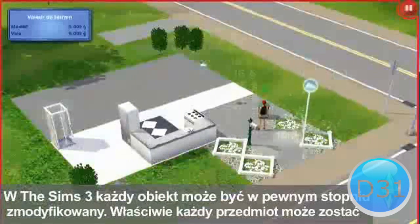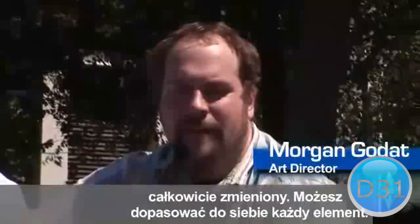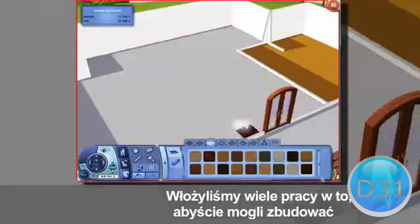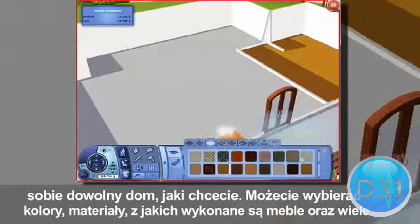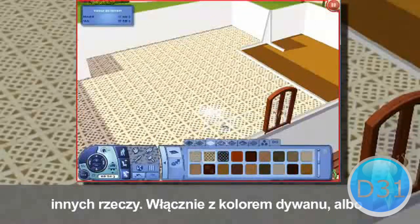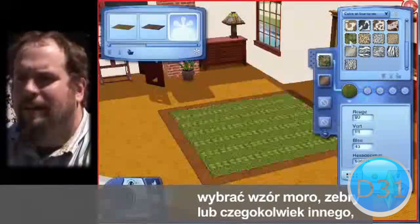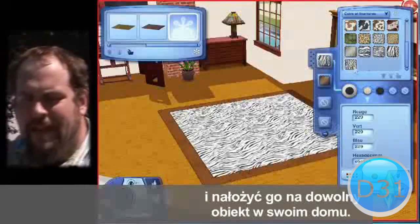In The Sims 3, almost every object can be customized fully. You'll be able to match anything you want to anything else in your house. A lot of work went into making sure you can set up any kind of house you wanted — the colors, the materials on furniture, what color your carpet is, what color your wallpaper is. If you like camouflage, if you like zebra prints, you'll be able to take that and put it on any part of your house.